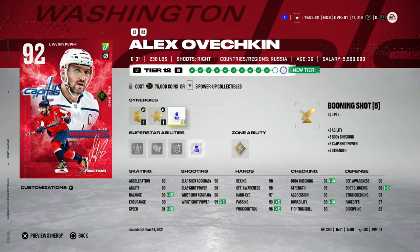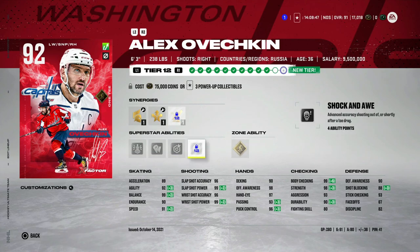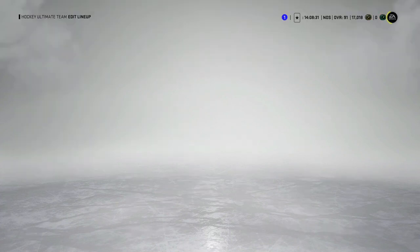Once they gave him Distributor — I know it's only two speed — but when you add everything else up, he's one of the biggest players, has great shot and hand stats, and is defensively perfect. At 92 overall he gets Booming Shot as well, which maxes out his slap shot power and body checking, and agility goes up to 92. I have Gladiator on him, but you could even put Thief to max out his defensive ability. One of the best right-handed winger cards. He also gets Shock and Awe.